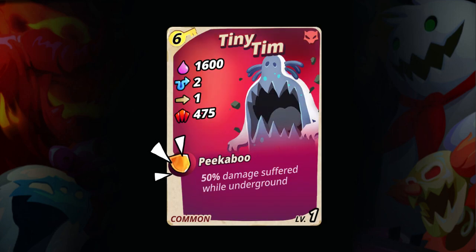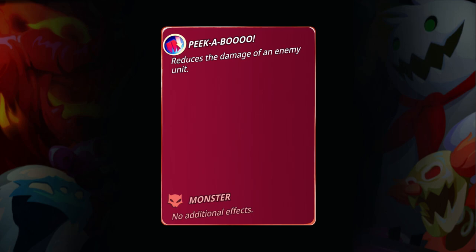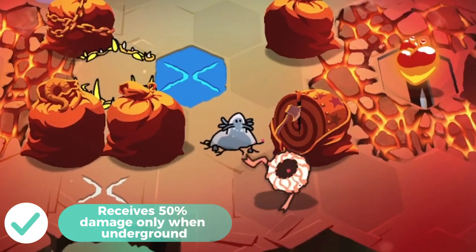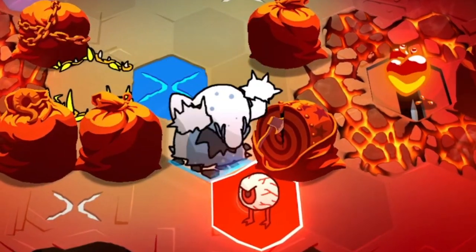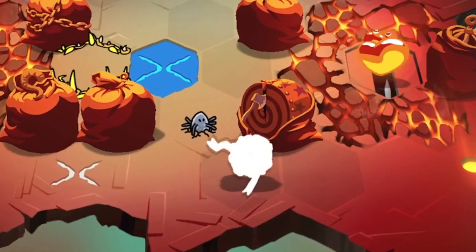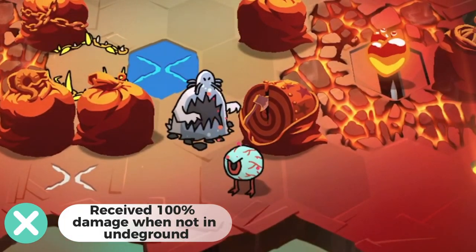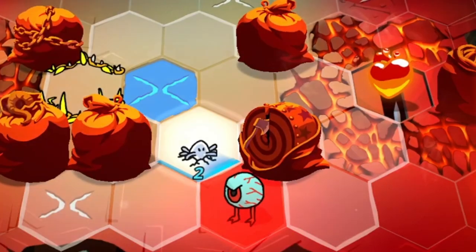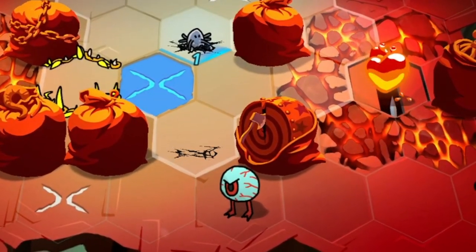Next is Peekaboo, which is unique to Tiny Team. This passive ability reduces 50% of the damage that Tiny Team will receive while he is underground. By default, Tiny Team is underground — unless you make him attack, that's the only time he will receive 100% of the enemy's damage. How can you make him go underground again? That's easy — just don't attack with him for a turn and he will automatically hide after that.